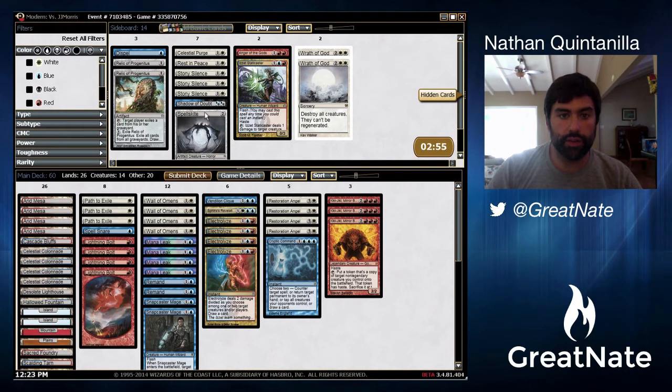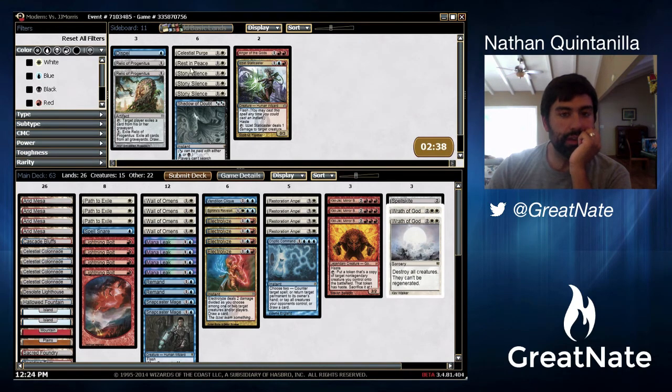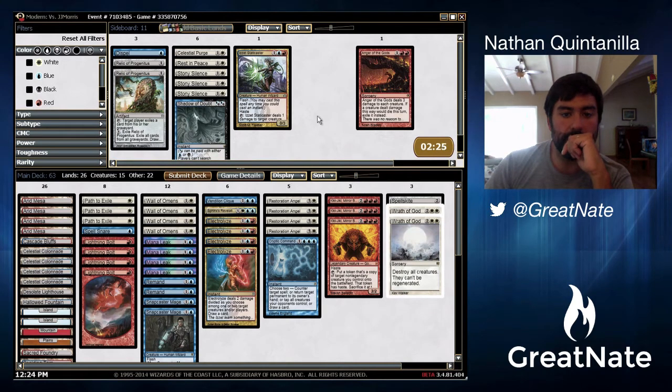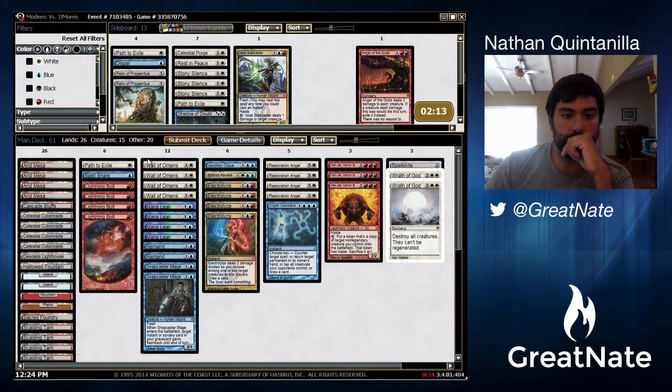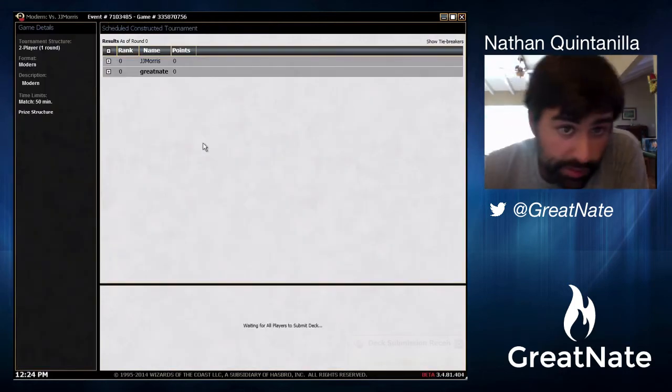This is a bad matchup for us and we don't have Rune Halos, but we do have a Spellskite — nice to have more. I think we bring in our Wraths of God and do everything we can to try to counter the Umbras; the Umbras are what make our Wraths ineffectual. Path to Exile is horrible — they don't even hurt him, we can't send the path to the face. Wall of Omens is horrible; Electrolyze is bad but at least it draws us a card. We're gonna take this configuration into battle and hope for the best.